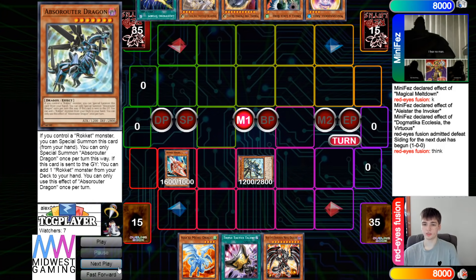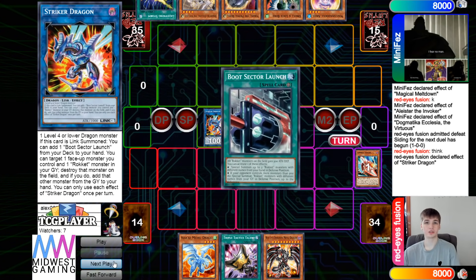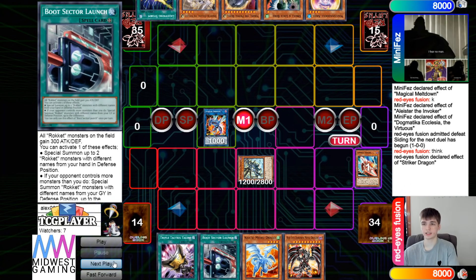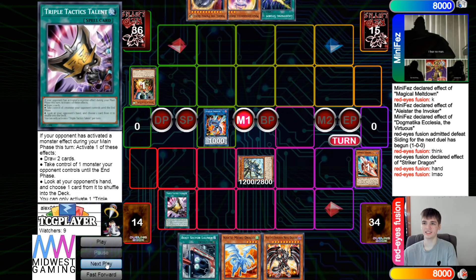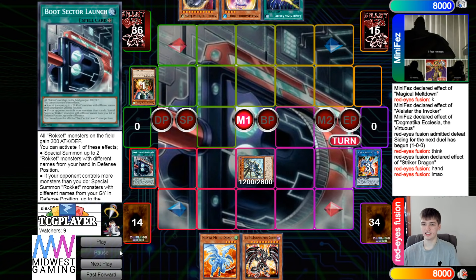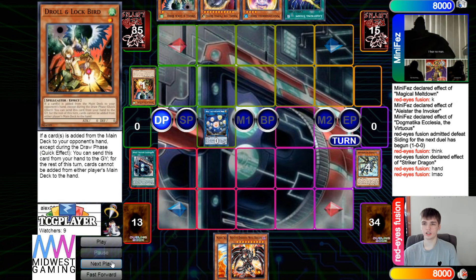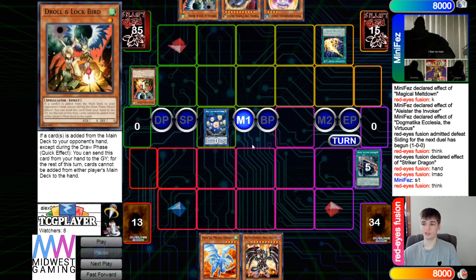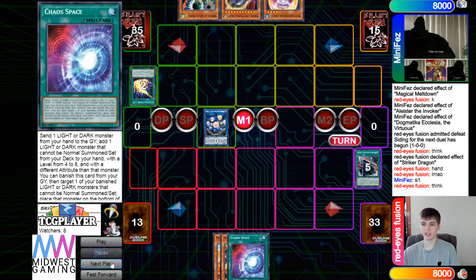They're going to go ahead and Normal Summon Tracer, Special Summon Abs, make Striker Dragon, Striker Dragon effect to add Boot Sector Launch from the deck to the hand. Then they drop Drago and Lockbird, Talons to peek the hand, hit Ecclesia, activate Boot, go for Seal, and pass turn drawing Drago and Lockbird. They go ahead and Lightning Storm, hit the Boot Sector Launch, then pass, drawing Chaos Space.